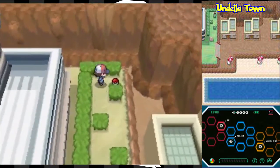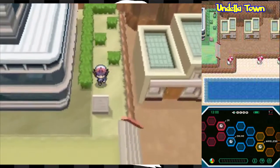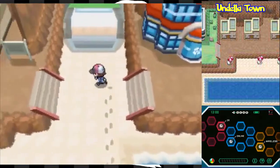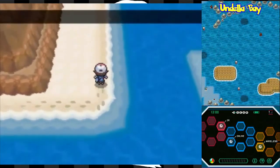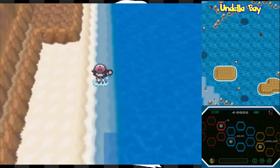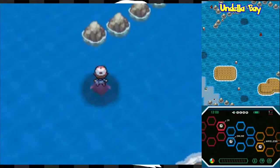So the agenda for today — it's not going to be a long episode. Our business is really just here in Undella Town. We're not heading north to the next route; instead we're heading east to Undella Bay. I'm slapping on a Repel because we're going to be surfing. I need to restock on Repels at some point — it's been about two weeks since I last recorded.